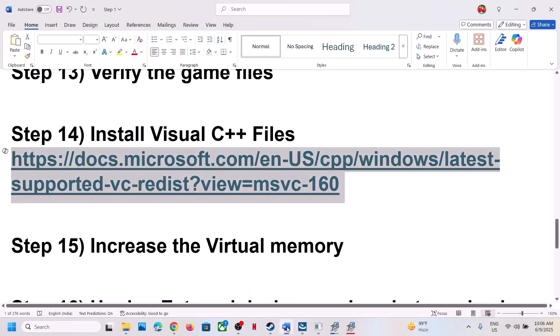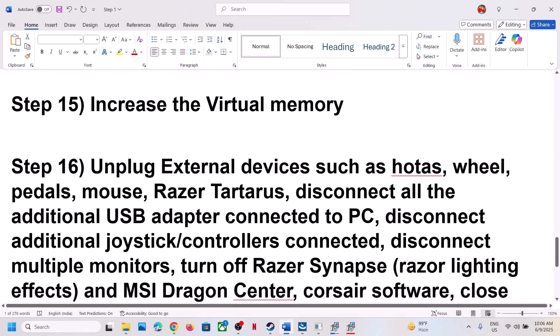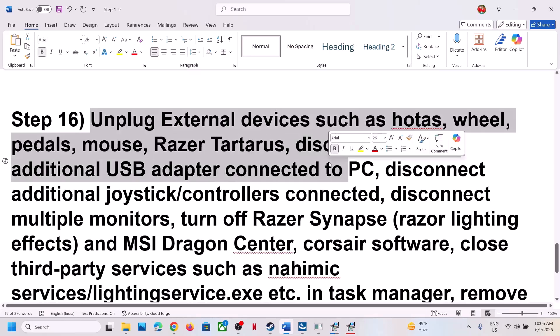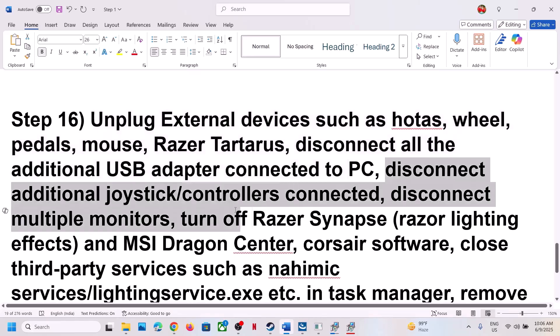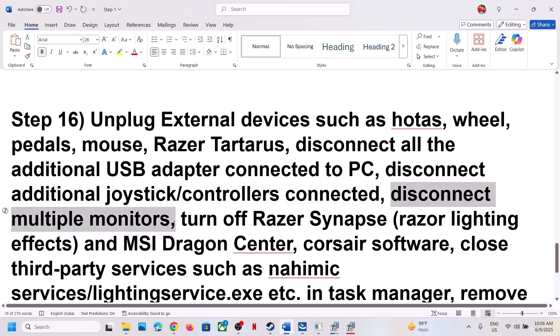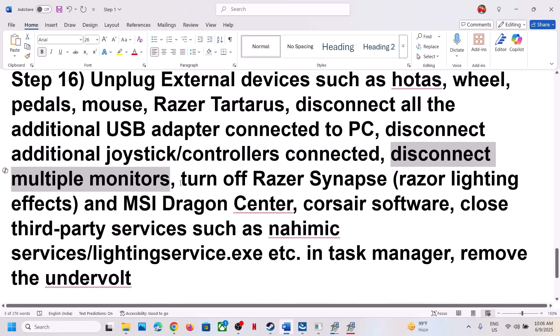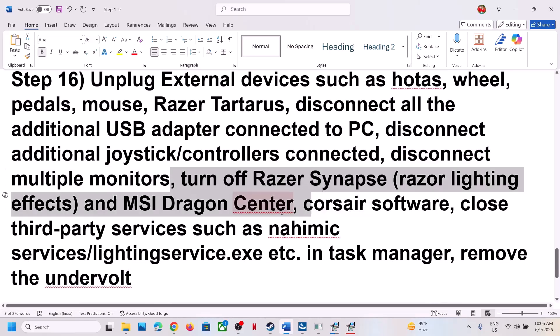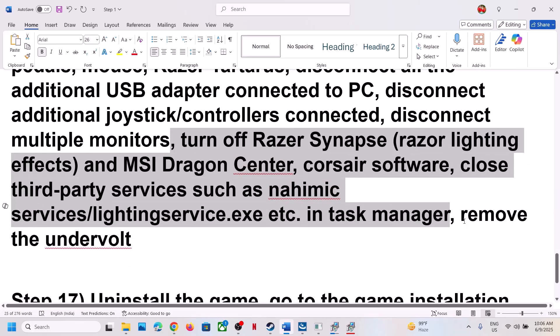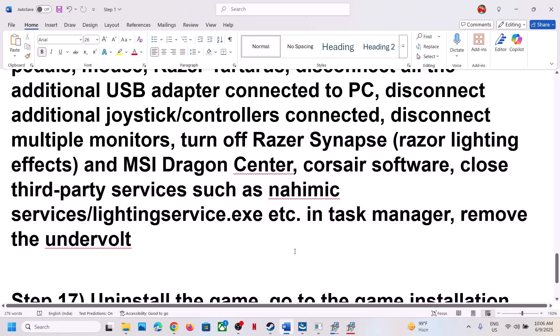The next step is to unplug all external devices from the computer. Disconnect any steering wheels, pedals, USB adapters, extra controllers, or additional monitors — try launching the game on a single monitor. Close all third-party services or applications running in the background. If you have undervolted your CPU or GPU, remove the undervolt and then launch the game.